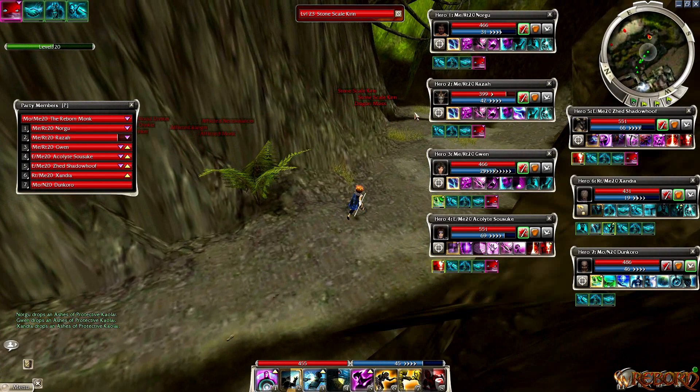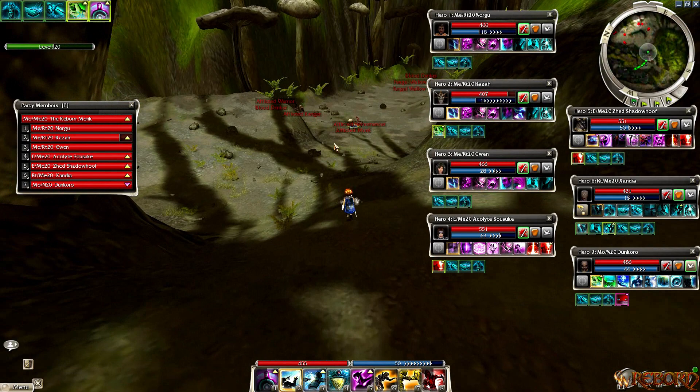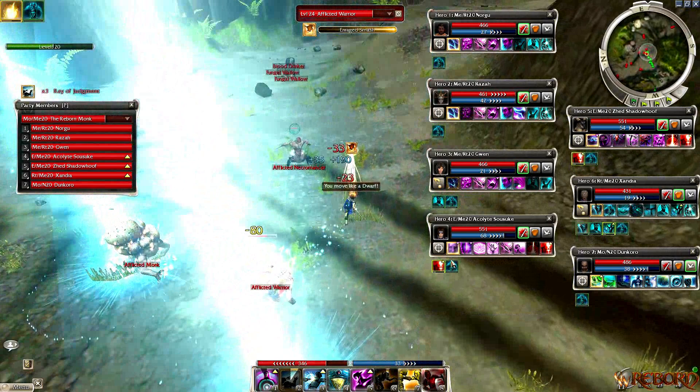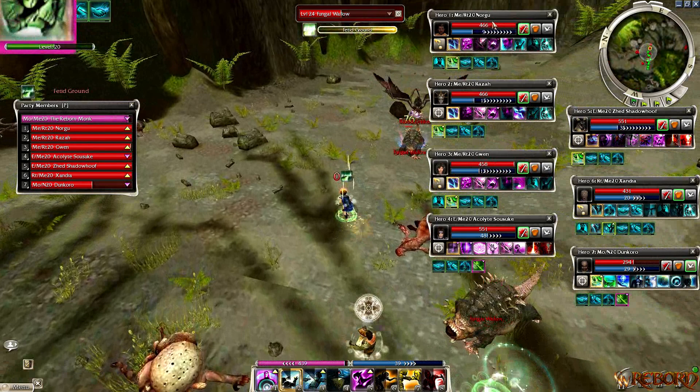One downfall with this all-Mesmer team tactic with heal support and Ritualist is that when you face a heavy spell-disruption enemy team, it might hurt the party a lot because we're mainly focused on spell casting. If you fight enemies that interrupt your spells or hit the team with high energy loss, it might hurt because we're focused more on a spell casting scheme than a frontline attacking scheme. So that's where you can adjust - maybe do three Mesmers instead of five, with the two Elementalists, and add in a melee and an extra heal support.